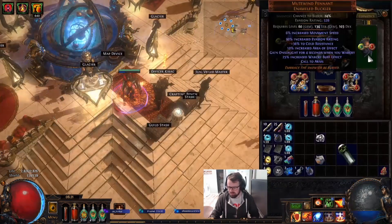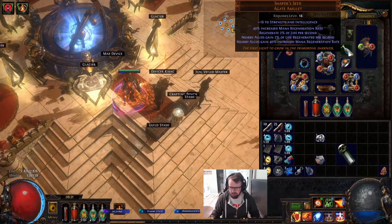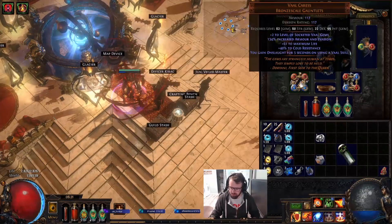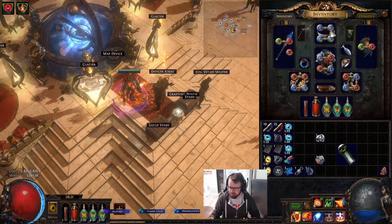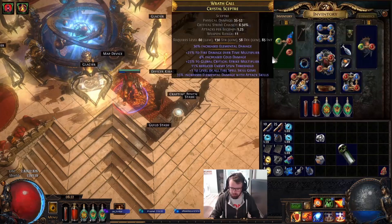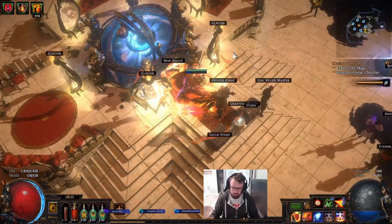Here's my gear. I basically spent 3 chaos on the shield, a chaos for the Shaper's Seed, a chaos for the Kikizarro, a chaos for the Pyre, a chaos for these Valkyrss, and a couple chaos for the Ambush Charge. These are a couple of random rares I picked up, and I paid a chaos for this one — a Phys Hector.